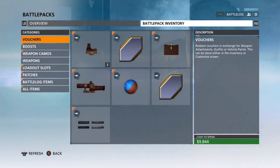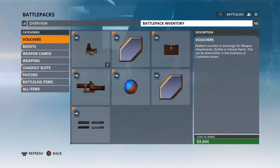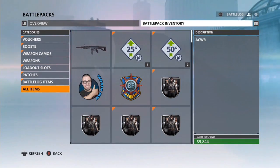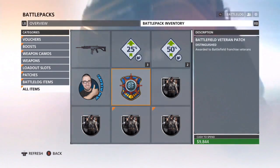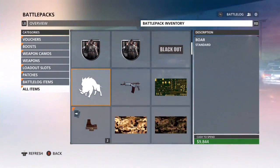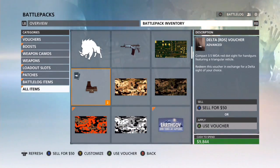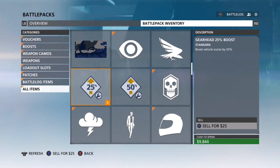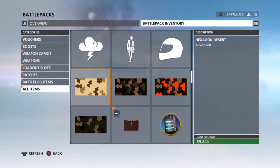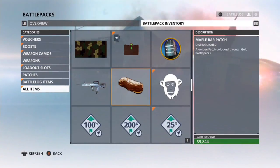That's about all for this case opening. I just wanted to open the ones given to me for the Battlefield Hardline deluxe edition. If I go to all items you can see everything I've gotten, whether from the cases or before - the weapons I got for buying the deluxe edition and all of that. I wish I'd gotten better camos; I really hate these hexagon ones, I just don't like them.